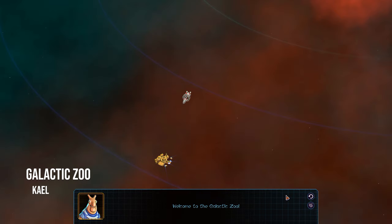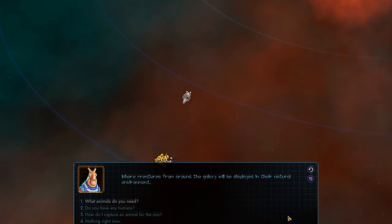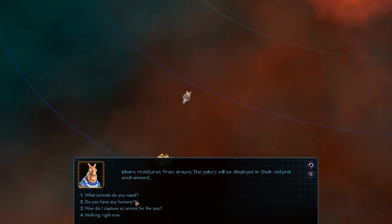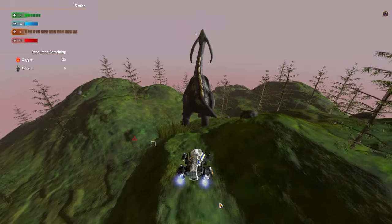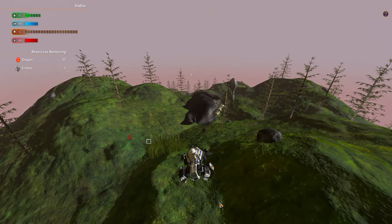Galactic Zoo by Kale. The Taiwom are building a Galactic Zoo space station in the Ata Repeculae system. They need your help to gather creatures from around the galaxy and are willing to pay for it.